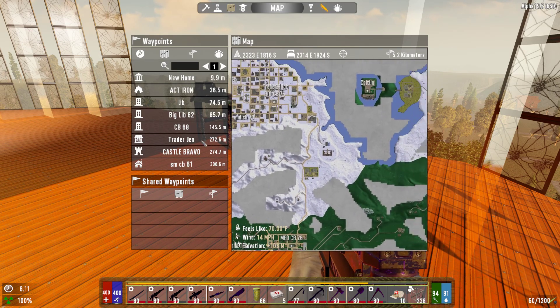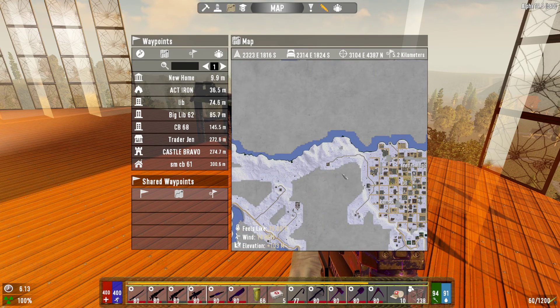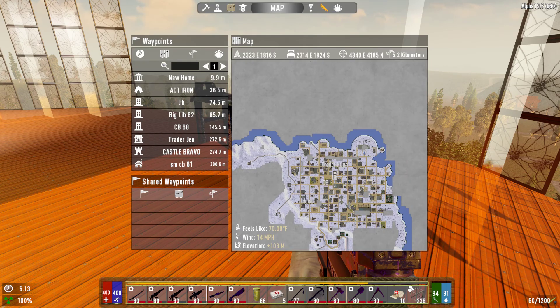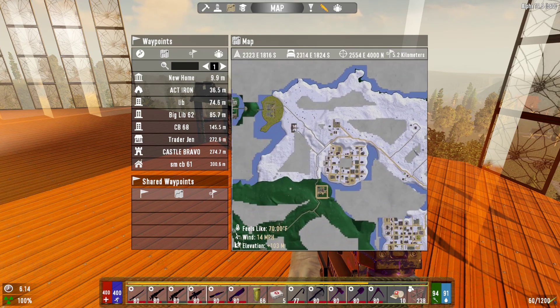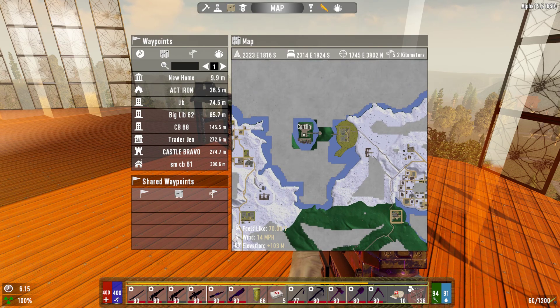Eve probably should have been somewhere out here — maybe north of the big town, or even on the island, but not hidden by the radiation zone.